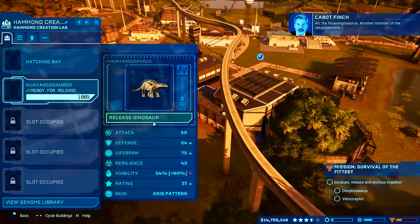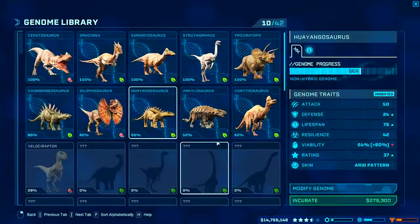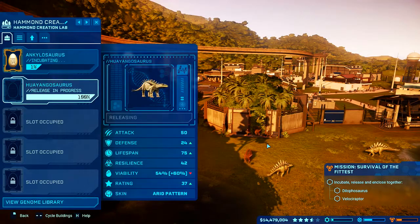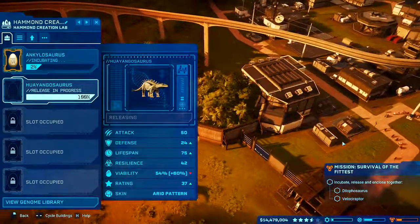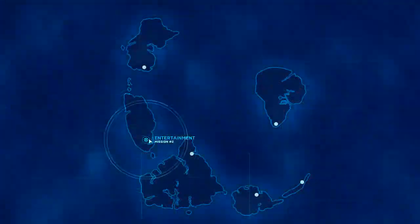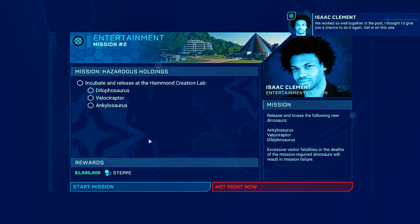The Hawaiian-saurus, that one. And ankylo — incubate. And then this one as soon as we can. So how are you on... We worked so well together in the past, I thought I'd give you a chance to do it again — get in on this one. You're a little late for that.